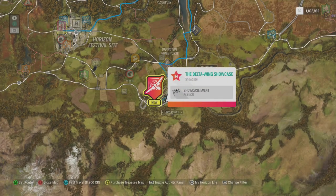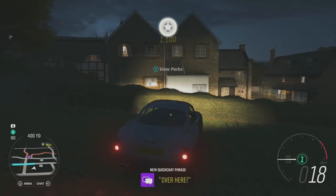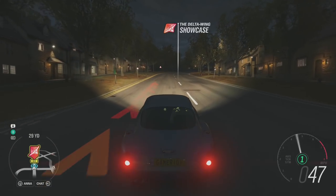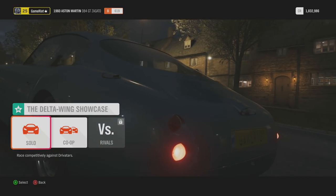Now to the showcase - the Delta Wing showcase, we must get it done and we will. Turn around when it is safe to do so. This is going to be interesting - I'm going to go against a Delta Wing in a car. What car are we going to use? I don't know. I've not seen this showcase ever, so it's all brand new. This should be interesting.